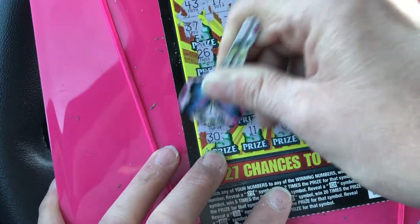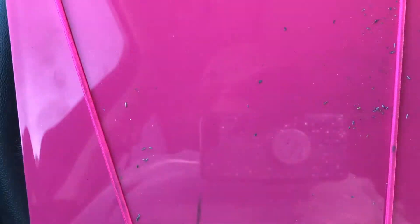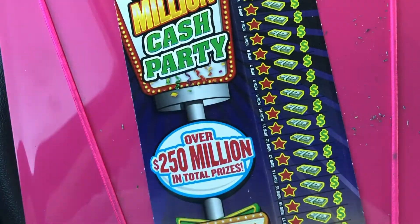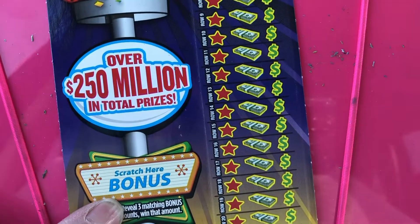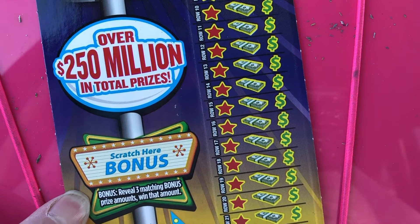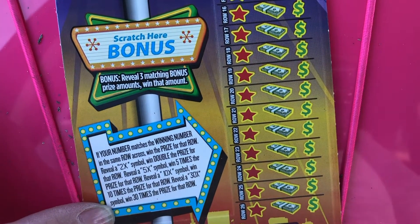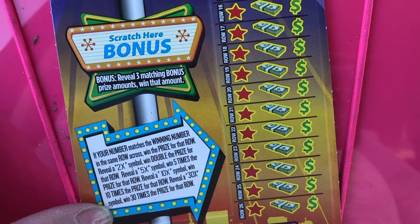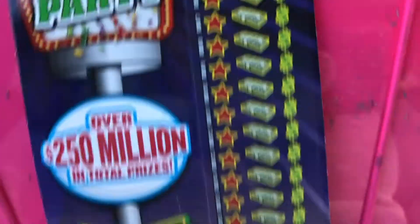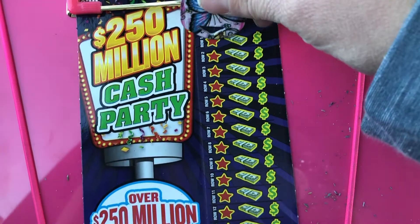We got $25 - we'll take it, half back already! Let's see if we can find a win on the $250 Million Cash Party. Right here we have a bonus - you scratch here and reveal three matching symbols and you win that prize amount, or three matching amounts down here. We're looking to match your number with the winning number and win the prize in that row, or find a multiplier: 2x, 5x, 10x, or 30x.